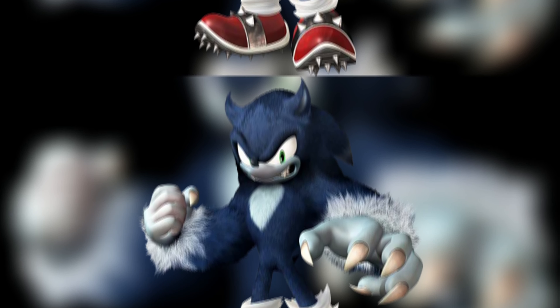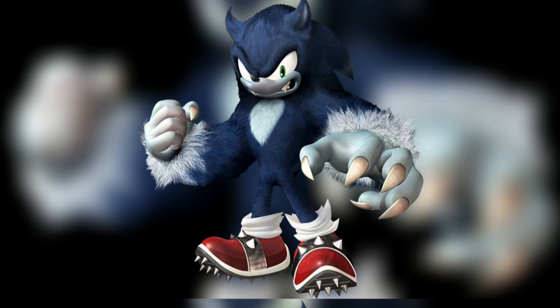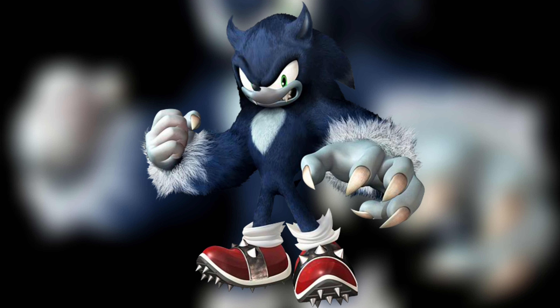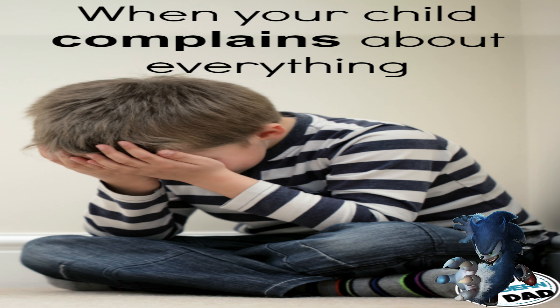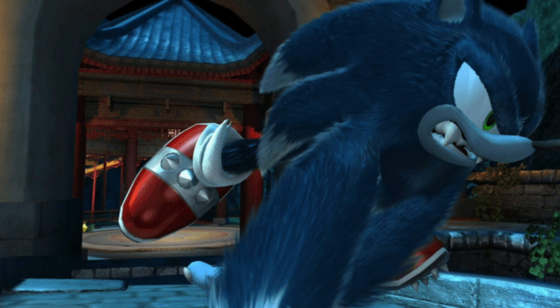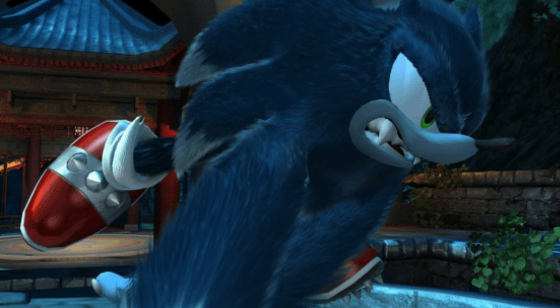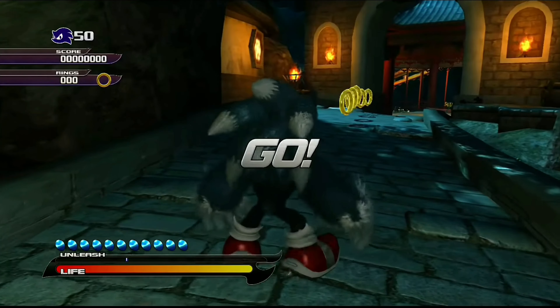Now we're talking about the obvious one — the werehog. The one thing everyone who dislikes Sonic Unleashed hates about it is the werehog. I love the werehog, but I'm going to be fair about what it needs fixing so that people can actually enjoy it. People complain that the werehog is very slow and his levels are too long. Touching on the core gameplay first: the werehog needs to move faster — not just when holding the L2 trigger, but just moving faster in general.